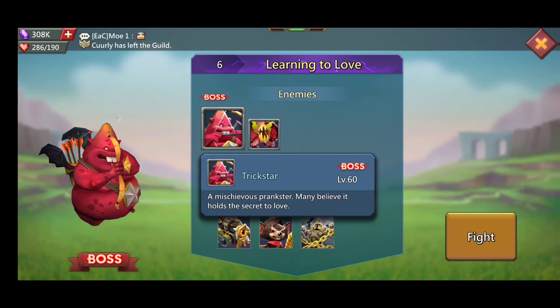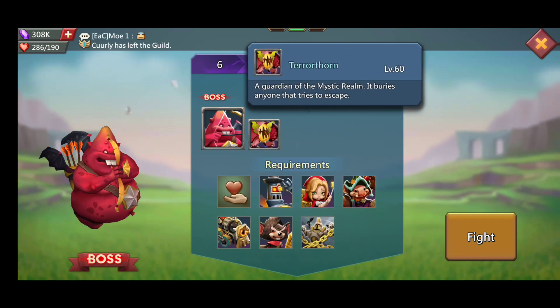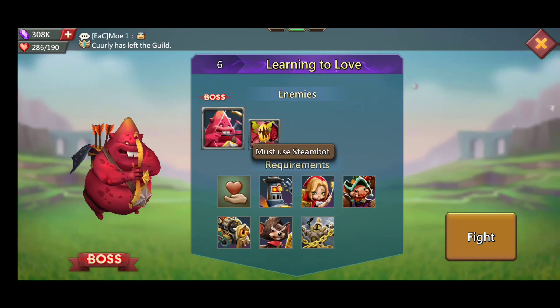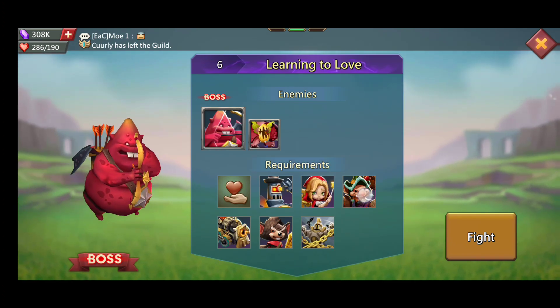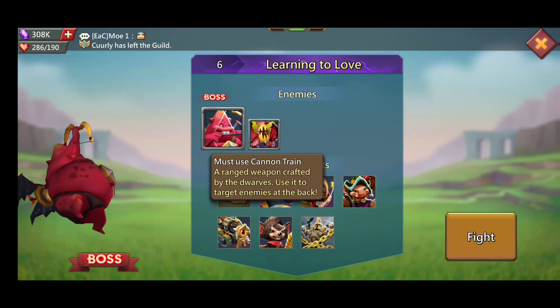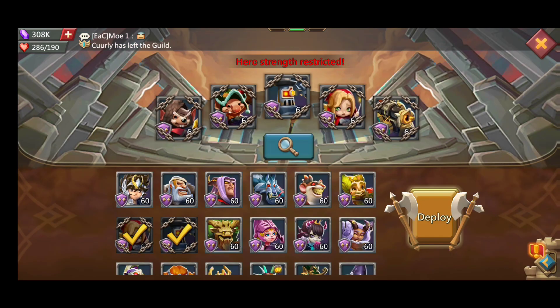Let's go over. The boss is going to be Trickstar, and we're also going to have to deal with Terrathorn. All heroes must survive, and we already have all five heroes. Must use Steam Bot, must use Witch-toll, must use Bomb and Goblin, must use Cannon Train, and must use Mole Man. It looks like Mole Man and Witch-toll are going to be our healers.